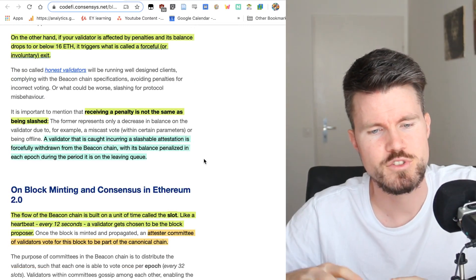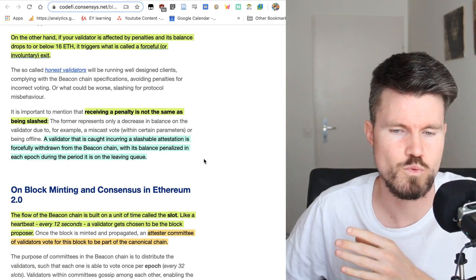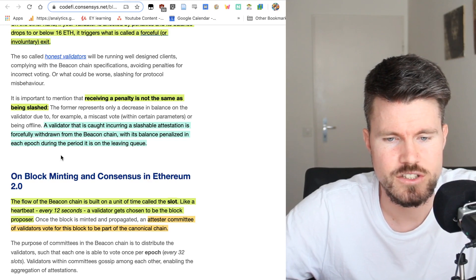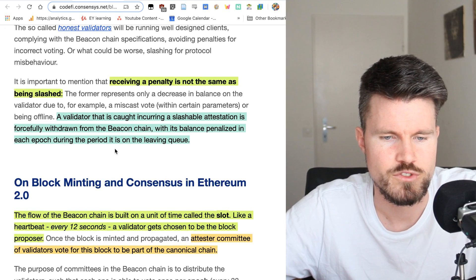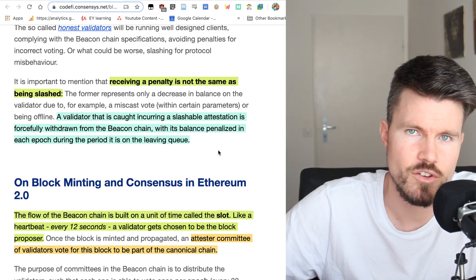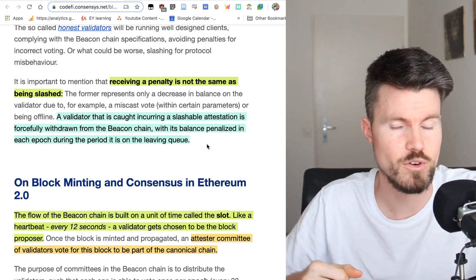There is an important difference between receiving a penalty as a validator and being slashed — slashing is much worse. A validator caught incurring a slashable attestation is forcibly withdrawn from the beacon chain, with its balance penalized each epoch during the period it remains in the exit queue. Slashing penalties are a lot higher than normal inactivity penalties.